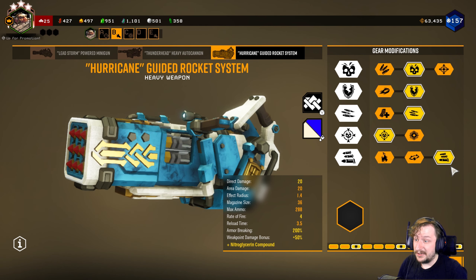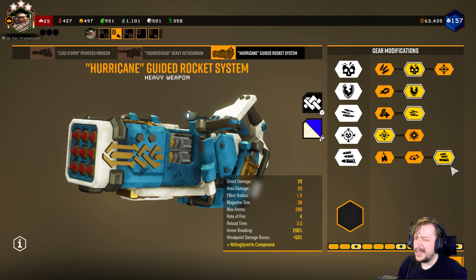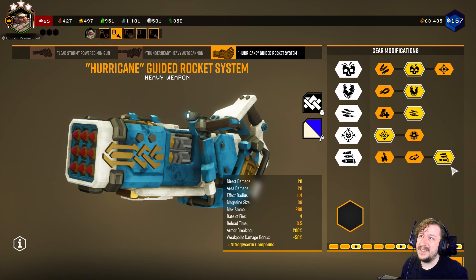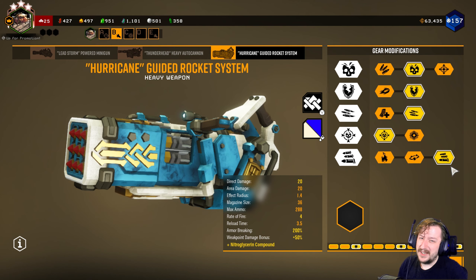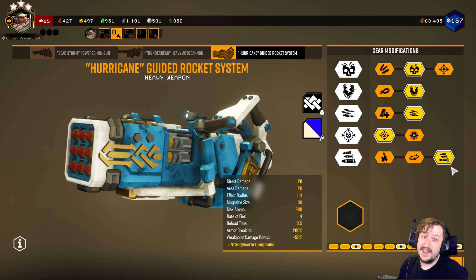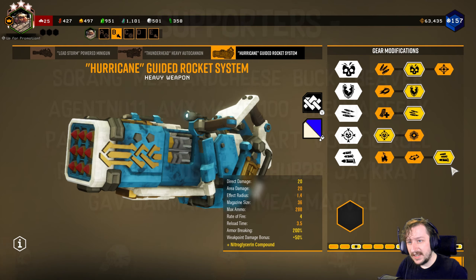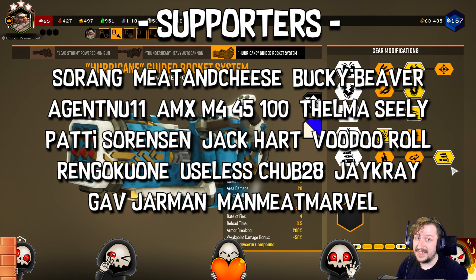I've had pretty good success with them and I'm really liking the Hurricane — I think it's really fun. I don't know if it's necessarily better or worse than the Thunderhead or the Lead Storm; I'll have to wait and see with all the overclocks. It's probably not going to beat those at certain things, but it might contend with them at doing other tasks. Tell me what your thoughts and builds are down in the comments. Special thanks to the supporters of this channel — my members on YouTube and patrons on Patreon. Remember to like and subscribe, and I'll see you guys next time. Bye-bye.